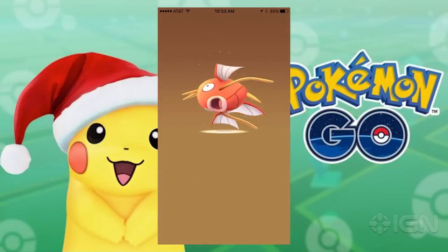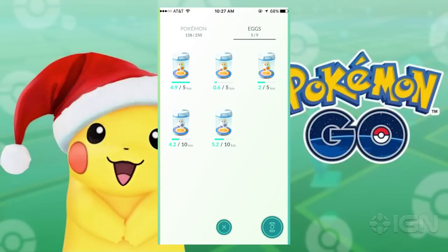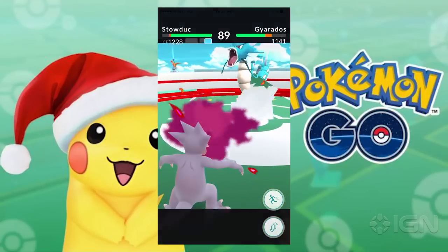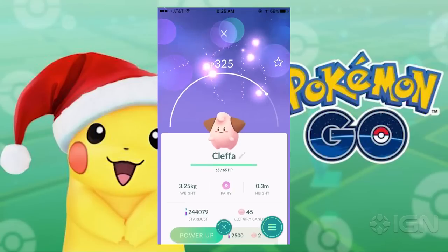Because hatching is the only way to get these new Pokemon, you're going to need incubators — probably lots of them. Unless you want to play the microtransaction game and stockpile incubators, you'll either have to collect coins by putting Pokemon in gyms and getting the defender bonus, or rely on the extra incubators you get every 10 levels your trainer earns.